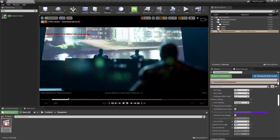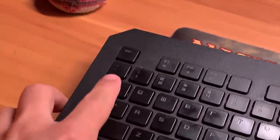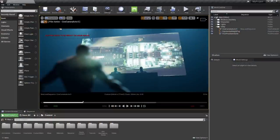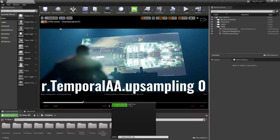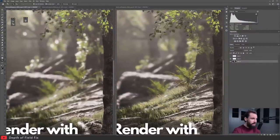Yes, Unreal Engine has cheat codes to make things a little more confusing. Pull out the tilde key on the top left of your keyboard and hit it to open the console command menu. Type r.TemporalAA.Upsampling 0. Shoutout to William Fauchet for this one — he made a whole video going into how and why this looks better, which you can find in the description.